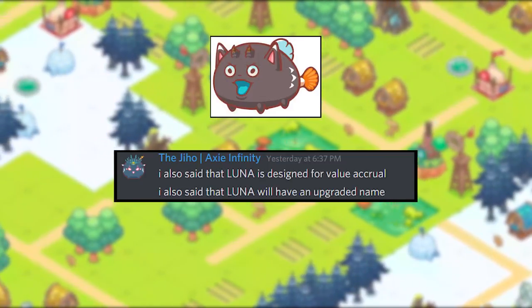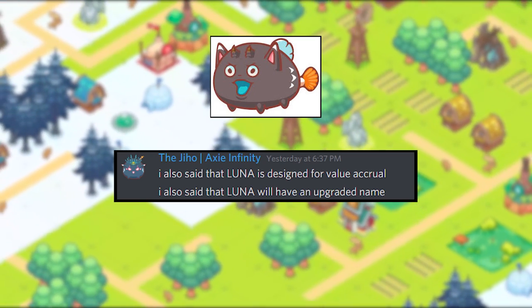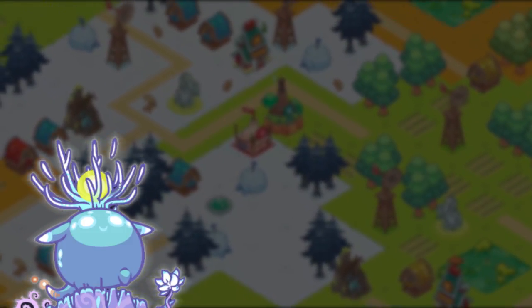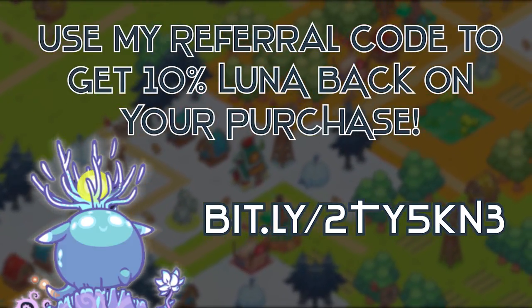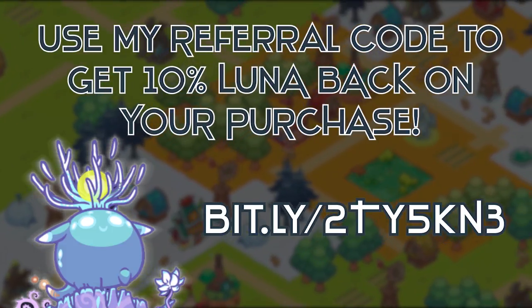Luna holders will be deciding what content can be added to Lunatia as well, so the biggest Luna and land holders will always have a say in what happens on their lands. There will also be a set pool of Luna tokens every month, distributed between the most popular games on players' lands. Players can currently buy Luna by using a referral link and buying land in the store during a land sale. Players will get 10% of all their purchases back as Luna if they used a referral code.